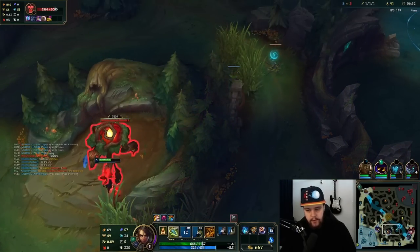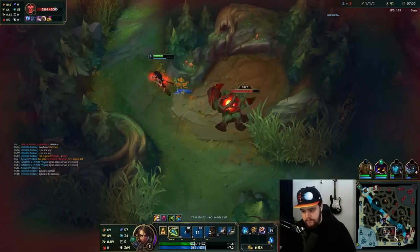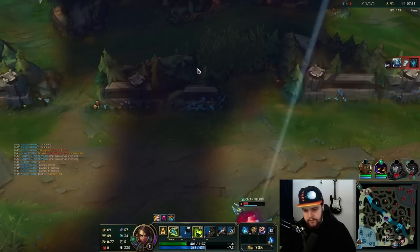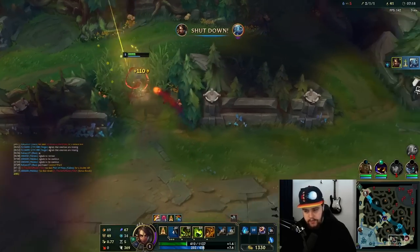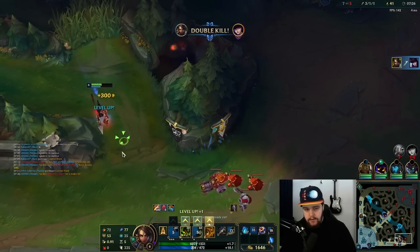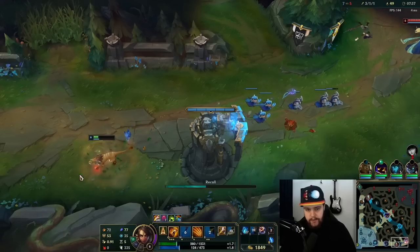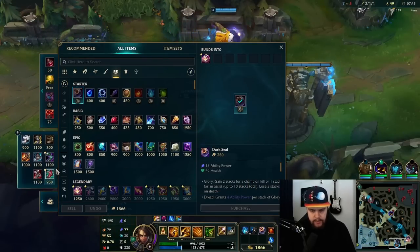I'm going to use my trap here to see if Fizz walks through it — he is applying pressure on mid lane and has hit the plant as well. There is the Fizz. I'm not going to be able to help though. He got his recall there — he's dead. That is just free collection of the bounty. I had to react there because Fizz got very low and was going to try to recall in the bush. I could just easily clean that up, no problem.